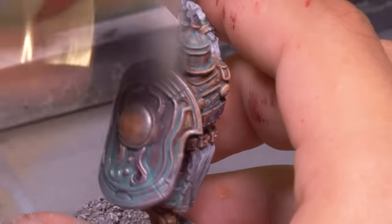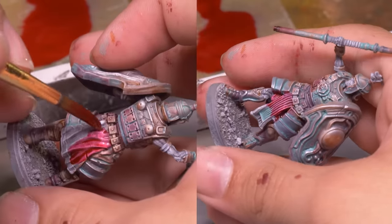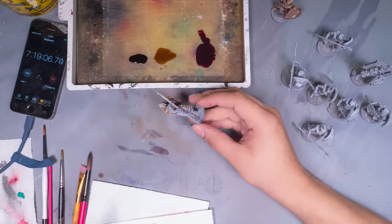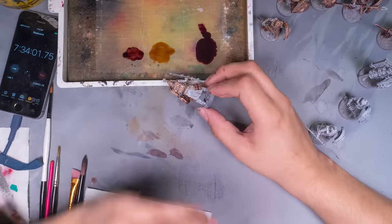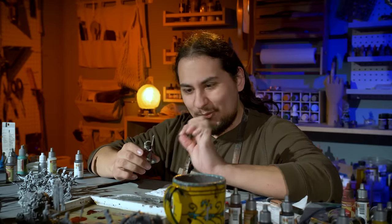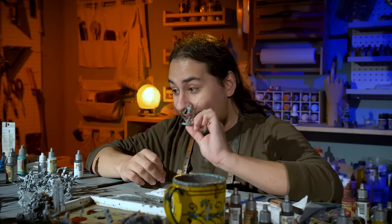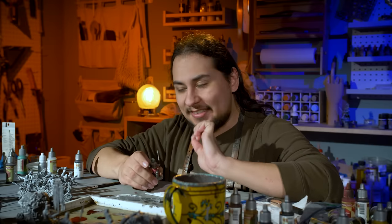The final touch to this bronzy, coppery metal is a silver dry brushing to represent the chips and scuffs the armor has gotten over centuries of battle — eons of battle, you could say. With the armor taken care of, it's time to pick out everything else. The clothing, feathers, and spear handles all got red plus dark red, and a little exposed skin got purple. I assembly-lined the rest of them, working one color at a time, and they were a joy to paint. All 12 legionaries took just under two hours, which is really exciting — I might actually get this army done in or under my 16-hour estimate.